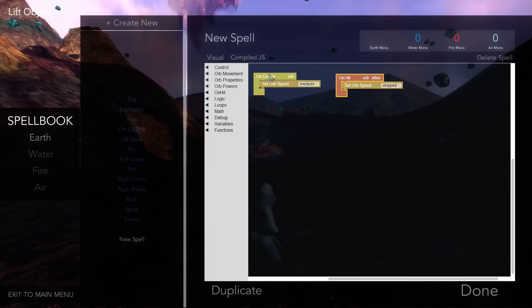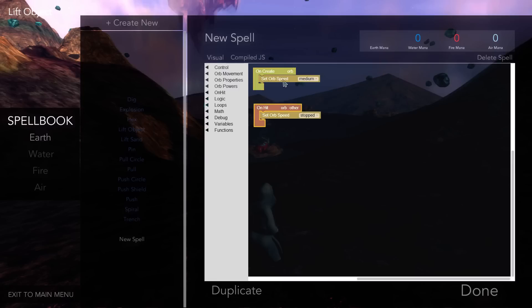So far, the first new spell will on-create — so whenever we push the left mouse button — set an orb speed to fast. And then on-hit, whenever it hits anything, it'll set the orb speed to stopped. Now that's pretty boring, so let's spice it up. We're going to go to Orb Powers and create a connection between the orb and whatever it hits, so if the orb moves it'll drag that thing along with it, because it's an elastic connection — acting more like a rubber band than a solid bar welding things together.